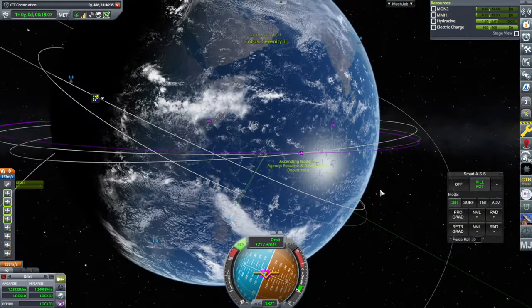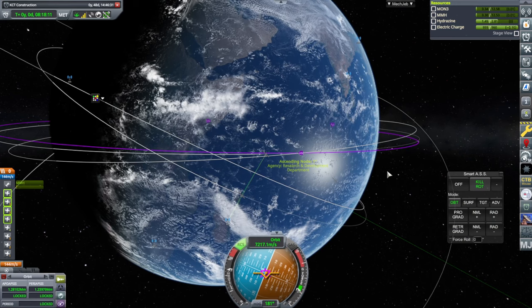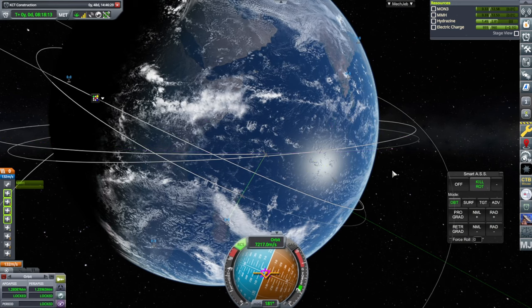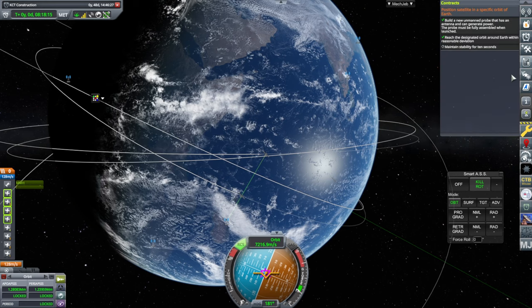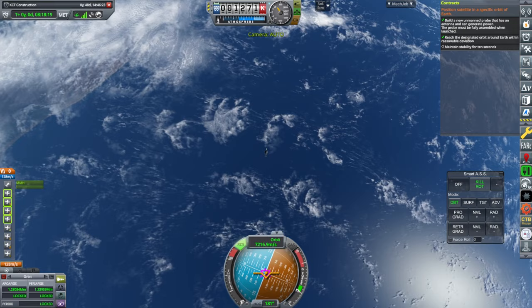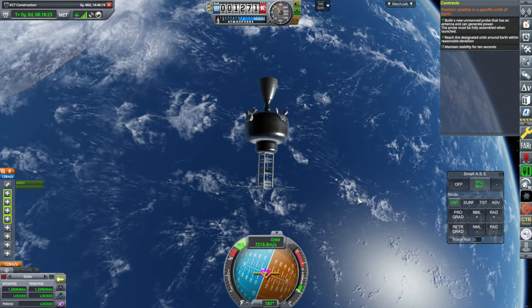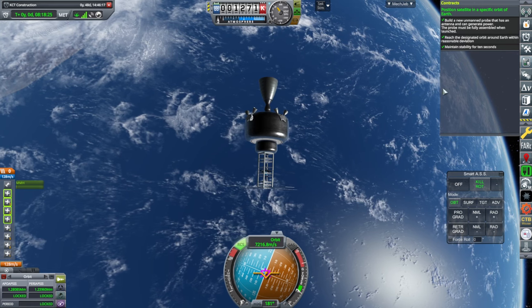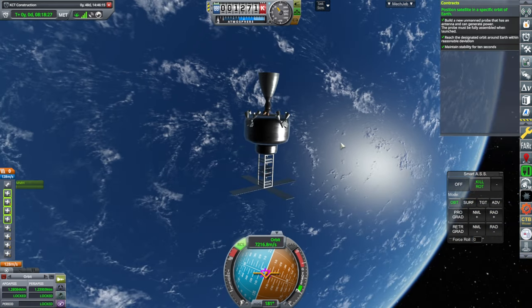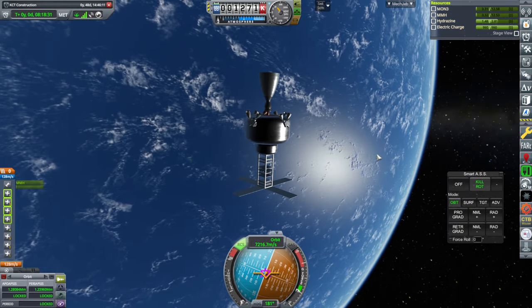I have to be in this view to see whether we fulfill the orbit or not. Oh, there we go — it's happy! Maintaining stability. This gets to stick around as a commsat. But we did fulfill that contract. Let's go back to Space Center.